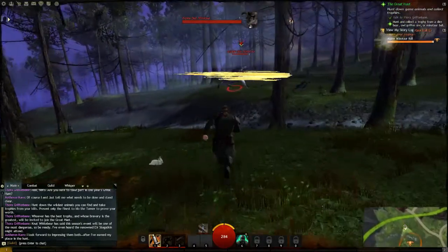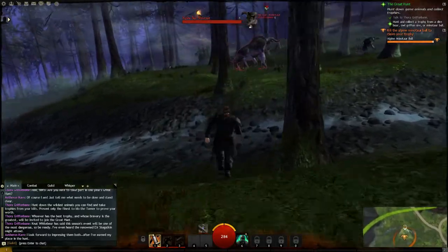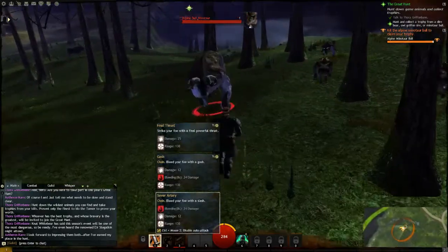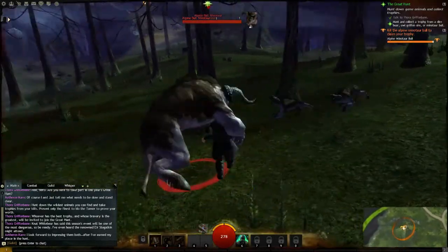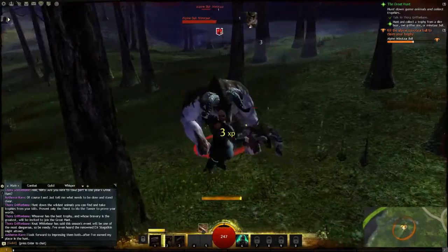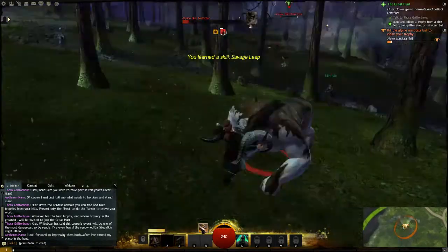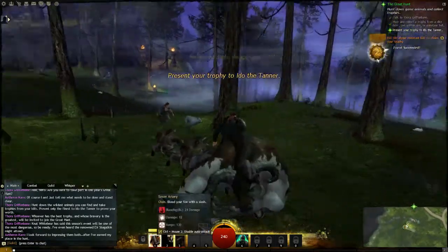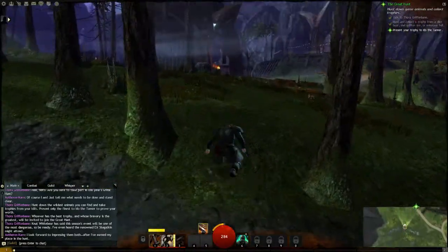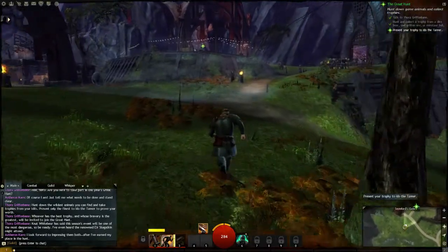For this particular quest I can kill one of three animals — the alpha minotaur is one of them as you can see. I only have one attack starting out with my sword, and I hate the one-handed sword, but we've got it. As I fight I unlock new abilities. Got that one too fast.